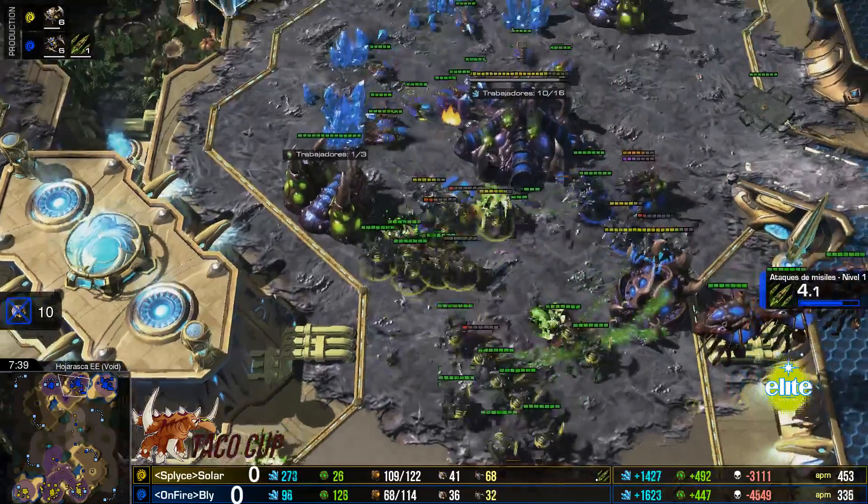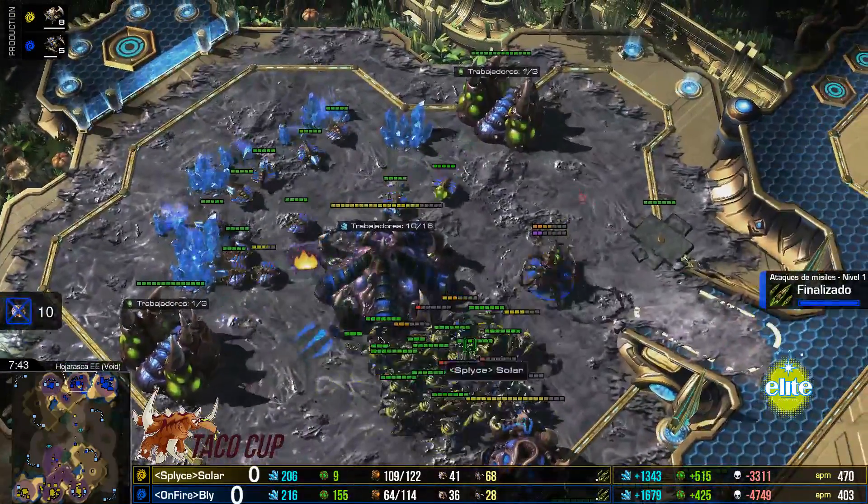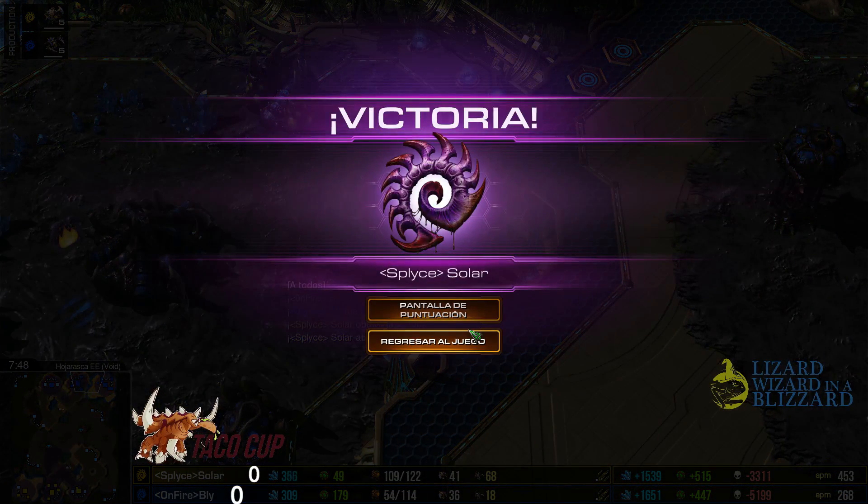Solar haciendo daño en el ejército, tratando de amenazar la economía en la tercera base. Cucaracha contra Cucaracha, tres obreros eliminados, el ataque en la tercera ya es controlado. Solar todavía haciendo mucho push. Con ese Kiting de Solar yéndose para atrás y matando obreros, ¡10 obreros! Qué buen ataque metió Solar. Sabiendo que tenía ventaja tecnológica dijo: voy a aprovechar esto. Bly todavía no tenía más uno y esto le está costando el juego. Se puede morir aquí Bly. Ni siquiera vimos producción de mutas, había un Spire pero no hubo producción. Le faltaba gas. GG, se la lleva Solar.